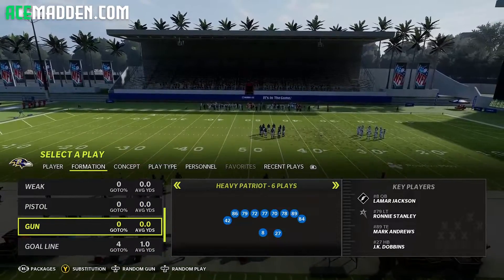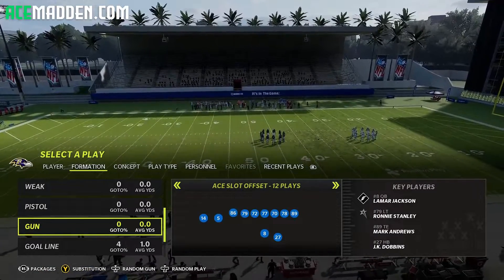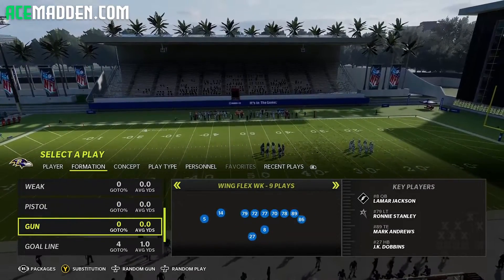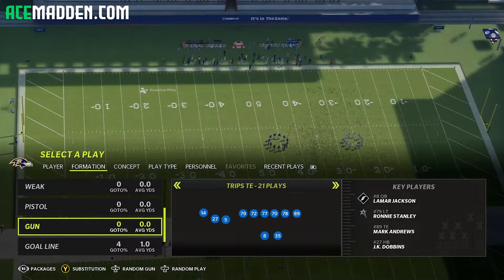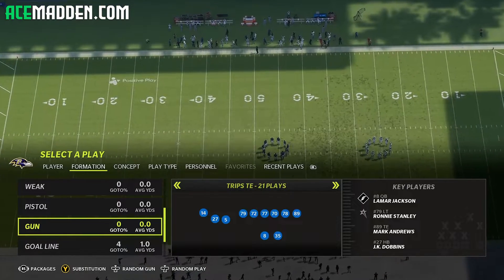When I did my top five offensive playbooks, I did put the Patriots at number one, and this is one of the reasons. So we are in the New England Patriots playbook, and we're going to first go to Trips Tight End. Bear with me — this intro is going to be a little bit longer than usual because we have to set up some audibles and personnel and stuff.